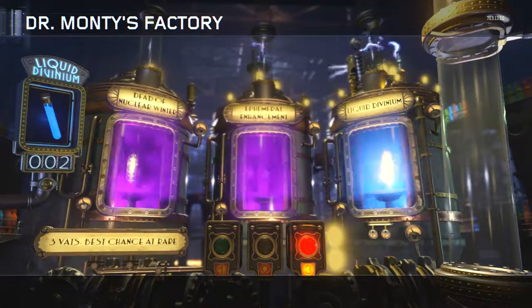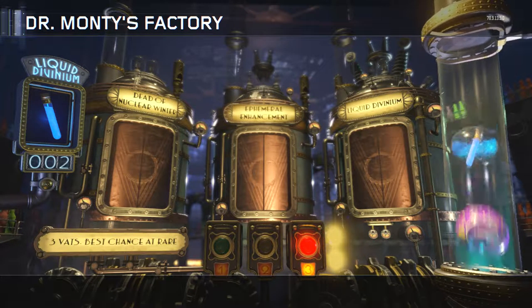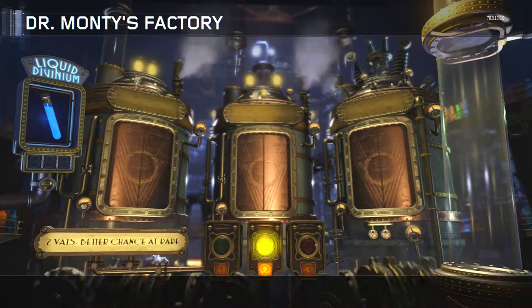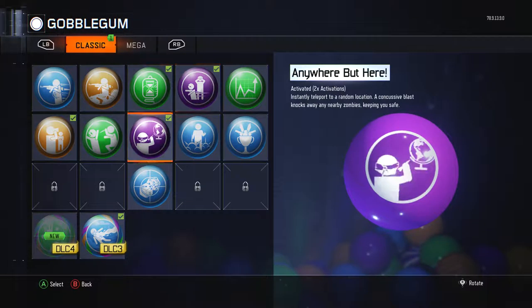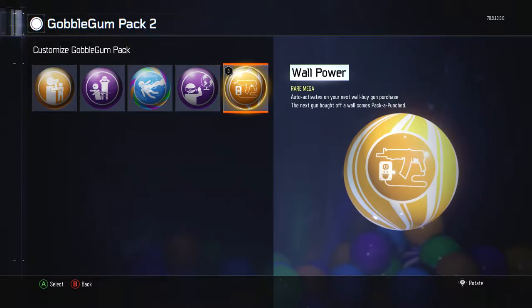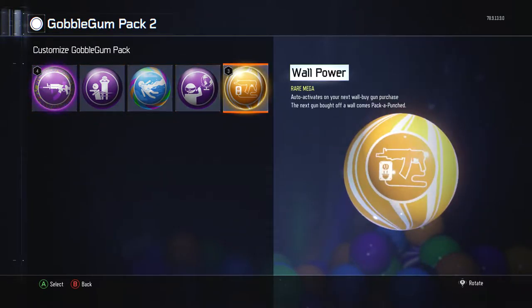We're rolling right now and it doesn't seem like it. Let's roll another two. Power boost? We got something. I'm going to switch out for — zombies killed, fall straight up. Let's run one of those and take this one. Because I don't know how to get Pack-a-Punched weapons and I don't really know anything about this map. So I'm guessing with all the other maps there's going to be something stupid to do with Pack-a-Punch. I'm just going to put on these things for Pack-a-Punch.